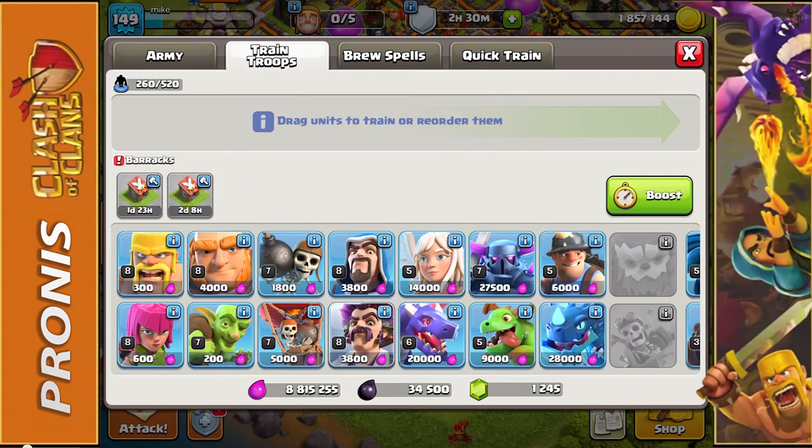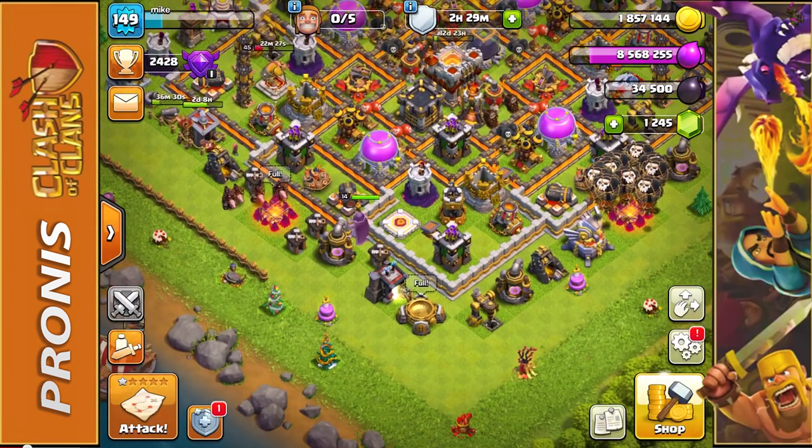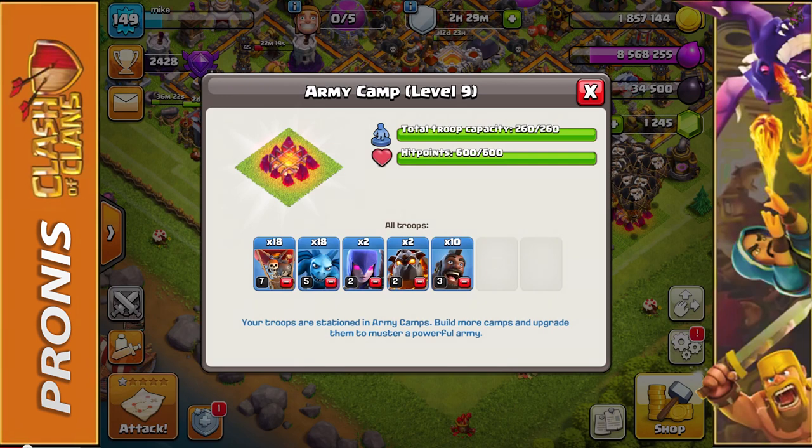I did spend about 10 minutes searching for a base and kind of just gave up in the end. What we're going to do — because later I really want to do this — is a full-on party wizards loadout: 65 party wizards, which is insane. We also have another air setup, but this time with some ground units. We put in hog riders — they're going to help take out some of those defenses. We did have to give up two dragons in exchange, but hog riders do quite a bit of damage. Let's hop into another match.